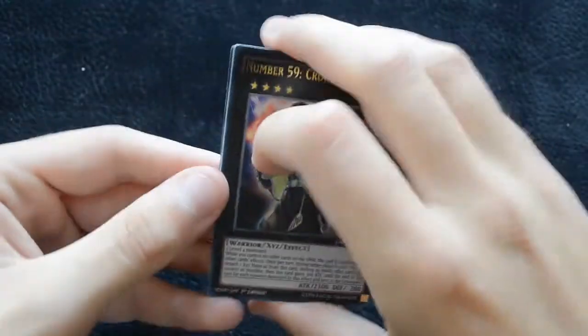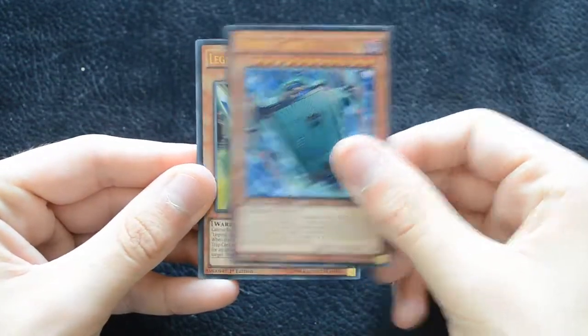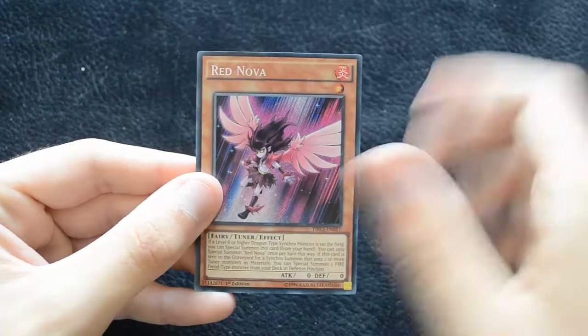Moving into the second half of this box, we have another Number 59 Crooked Cook, another Willow, another Critias, another Mirror Force Dragon, and another Red Nova.